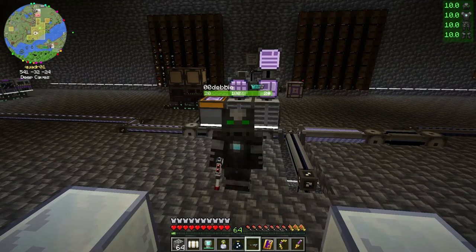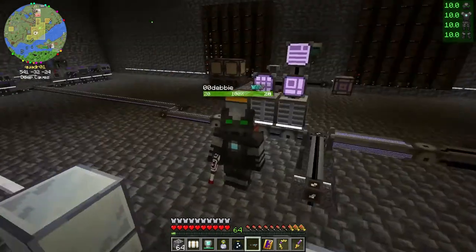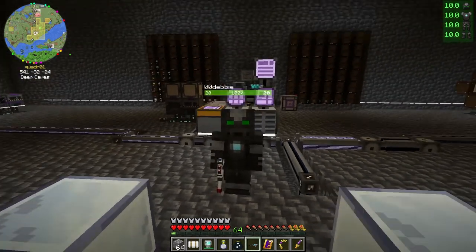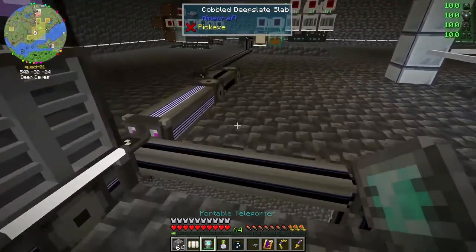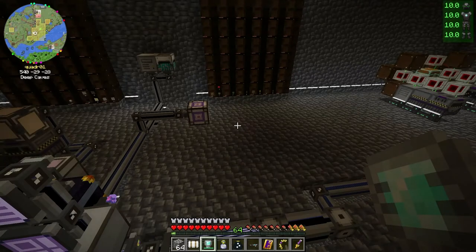I've never actually worn the full compressed iron suit before — I've put on the helmet a couple of times but that's it. I wanted to see what it was about. I don't have all the upgrades I could possibly want on this. There's supposedly an elytra upgrade you can get on the chest piece.